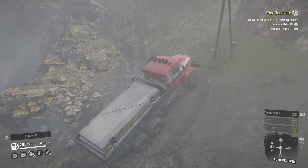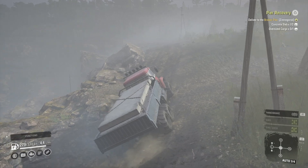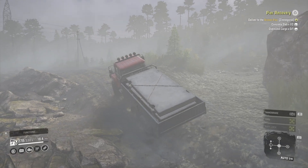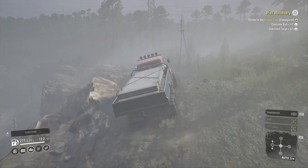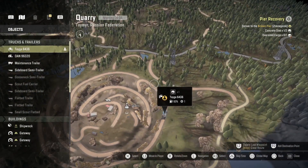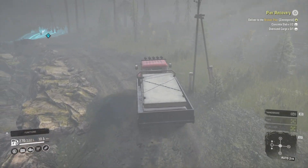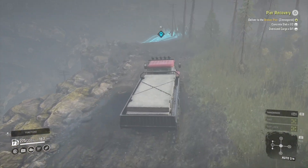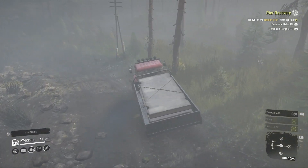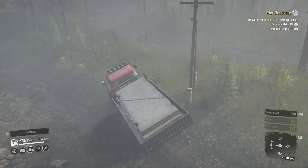We've got the oversized cargo and I'm not sure — whoa, stop! I'll tell you what, the amount of times you think it's going to go right. This is the right way, isn't it — you just head straight out, cut across there and we're set. Then we just got to go back to Zinigors. The oversized cargo — it fell off the bloody trailer. It's using those trailers without the sideboards; I wish they had a trailer you could pull on the back and add sideboards, that would make things a lot easier.